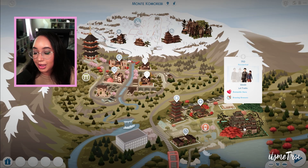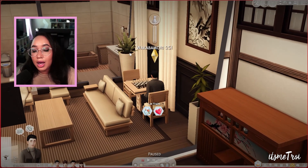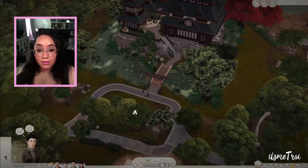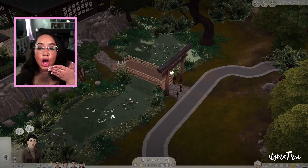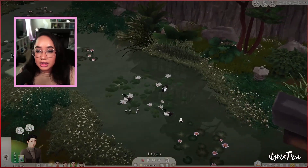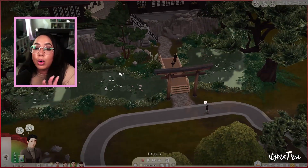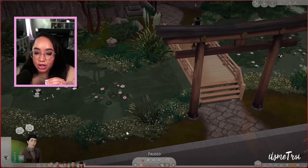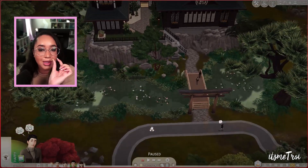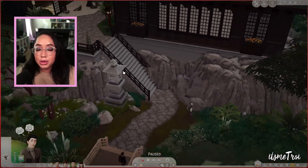Mount Komorebi was mentioned — they have the biggest residential lot here, we're gonna check it out. This is a huge lot. Oh my god — first of all you put them on a mount, second of all you gave them a moat. Look at this water — this was a lot of work. All this little green stuff around the edge is individually placed and they're small. I could never do this.